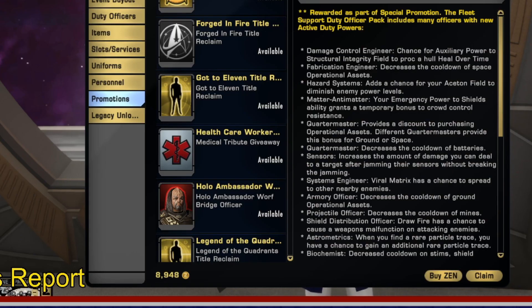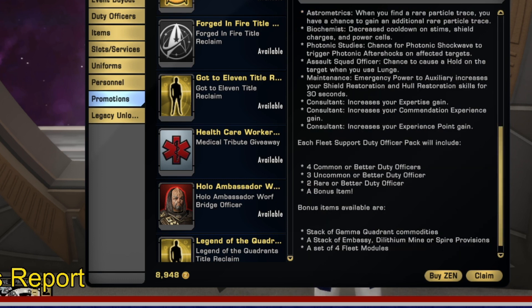Click on claim. Remember, this is a limited time offer, so be sure to claim it. I have zoomed in so you can read the details if you wish. Once you claim the packs, they will be in your inventory waiting to be opened. Remember, the packs can only be claimed once per account.